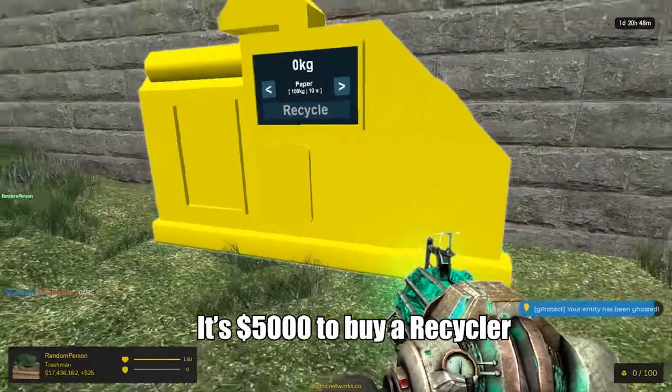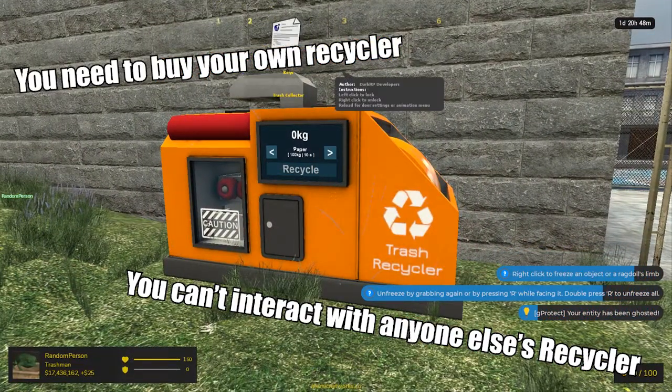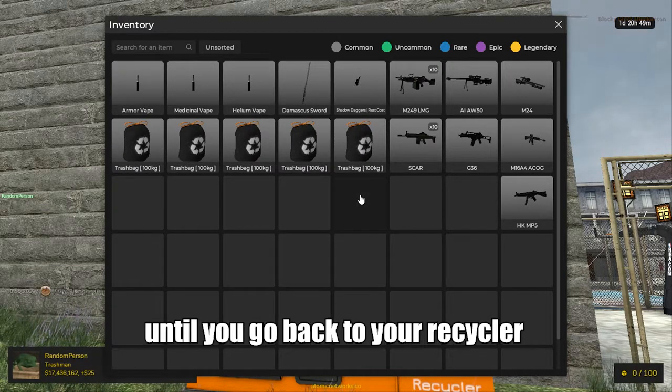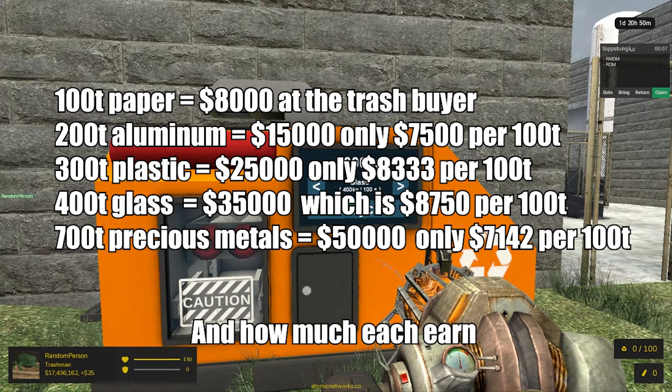It's $5,000 to buy a recycler. You need to buy your own recycler — you can't interact with anyone else's recycler. You can store trash in your inventory to carry as much as possible until you go back to your recycler. This is the list of all the things you can recycle and how much each earns.